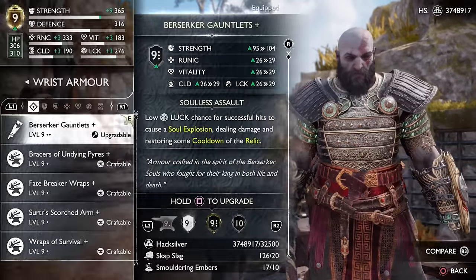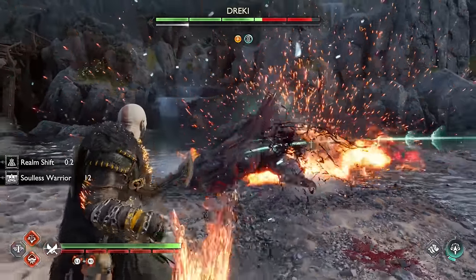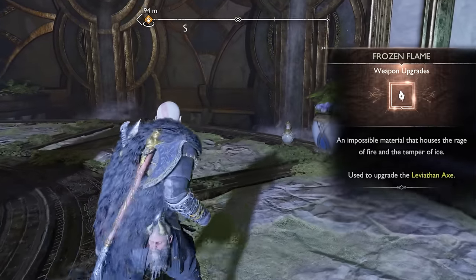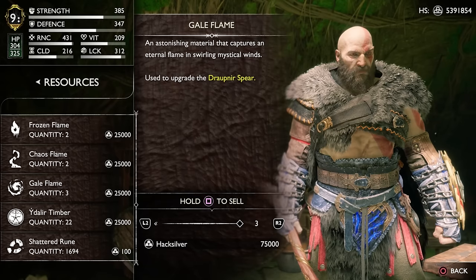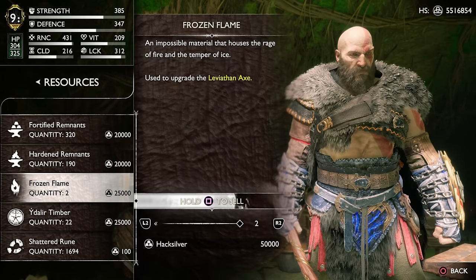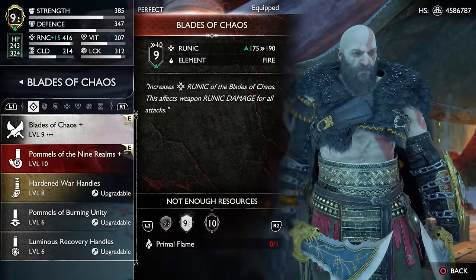One single armor set for example requires way over 300 Hacksilver just for the extra levels in New Game Plus. You might still occasionally see some of the old upgrade mats for your weapons dropping, like the Gale Flames or the Flame Sparks. For some reason the game doesn't detect that you're already past level 9 with your weapons, so they'll still go into your inventory. What you can do with them is basically just sell them — about 25,000 hexilver each — which is quite good for making upgrades; otherwise they just sit in your inventory doing nothing.